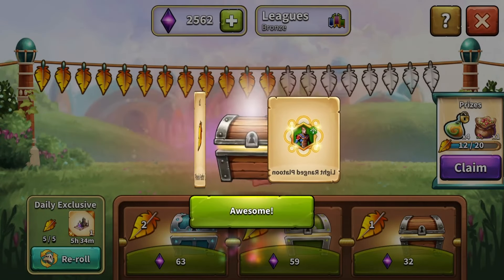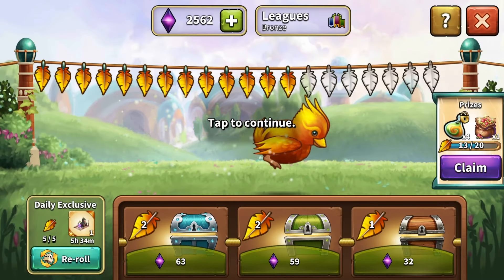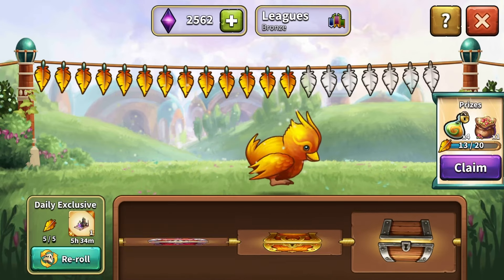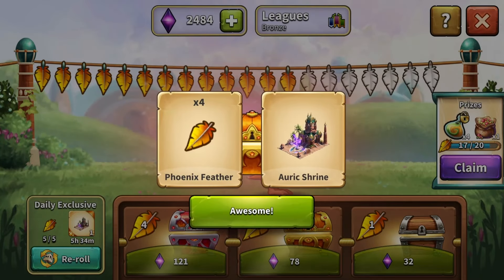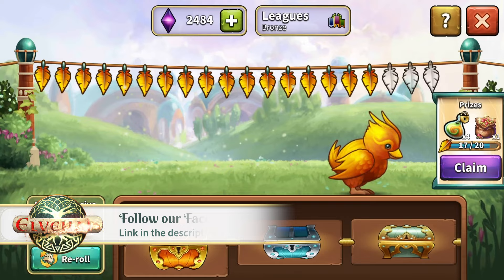Hopefully you get the most out of this year's Easter event and turn an inconspicuous Cactus into a powerful flying creature. If you have more suggestions and tips about this event, feel free to post them in the comment section below, and thank you for watching. Subscribe to this channel and follow Elvenar's official Facebook page for more.